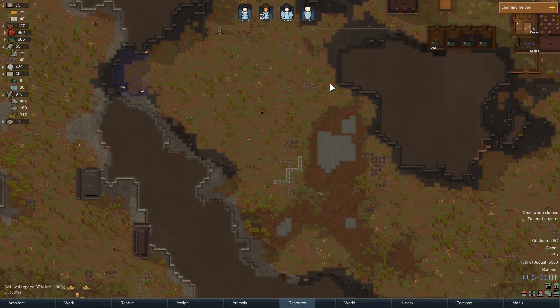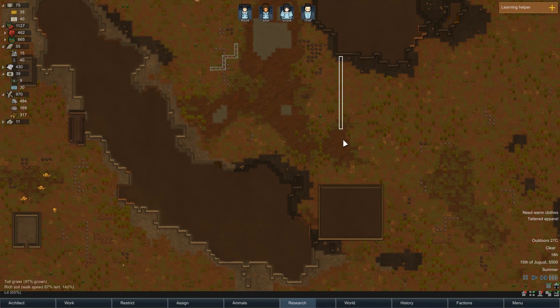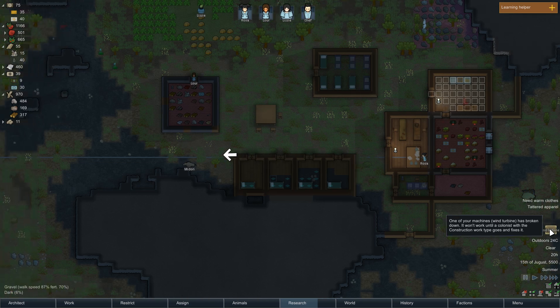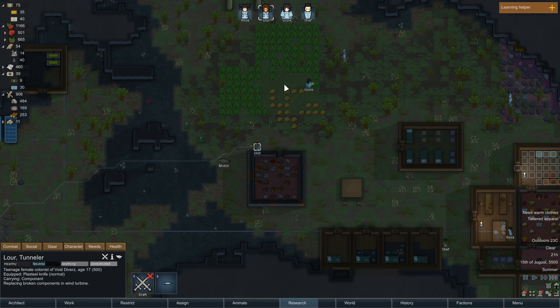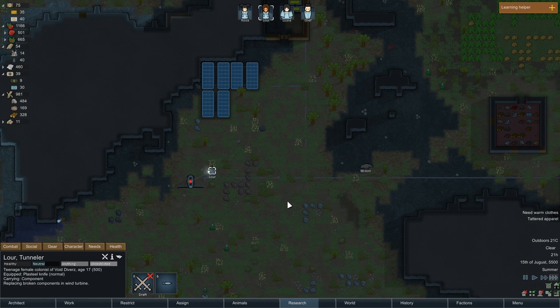That area is just way too big for me to block off with a wall right now. I could build a wall straight down here, but then I run the risk of, in battle, this getting damaged and awakening whatever horrors might be inside. So we had the wind turbine breakdown - that means we'll have to replace the component. We are getting potatoes. Replacing components seems to take priority.